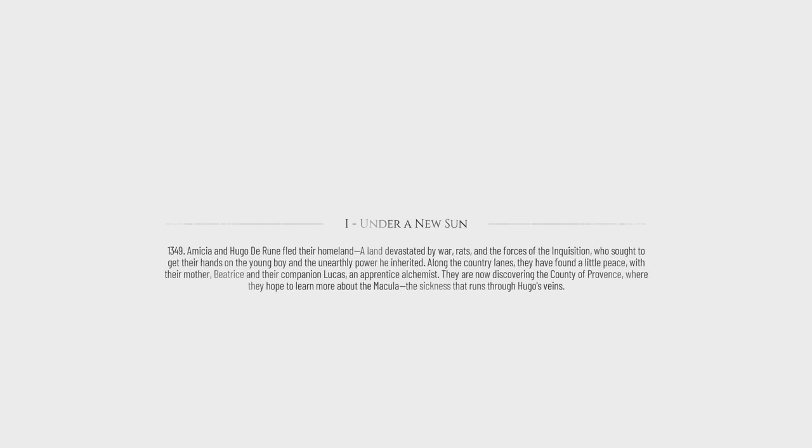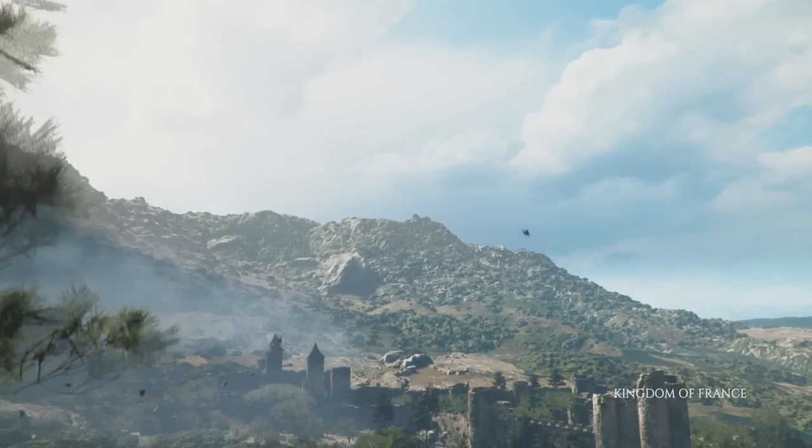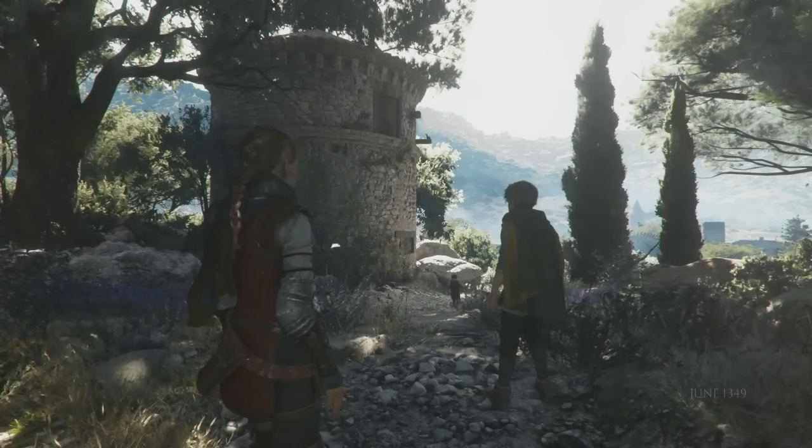We're going to be kind of following King Hugo around a little bit and playing some games with him in the forest. The name of the achievement that we're going to go after today is called Perfect Shot, so that is the one that we'll be doing by the riverside in just a couple minutes. You can hold down the B button to skip that opening cut scene there to save a little bit of time.